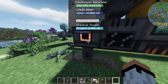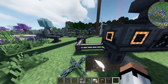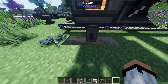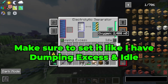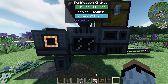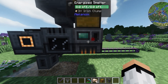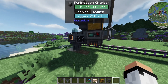Now I'll show you how to get triple ore processing. All these machines need to be powered. First we have a three-block water source going to an electric pump, which pumps water and oxygen into an electrolytic separator. The electrolytic separator then pumps oxygen into a purification chamber, and the purification chamber multiplies the ores before sending them to an energized smelter. The smelter smelts everything and outputs automatically into a chest.